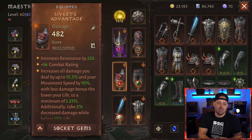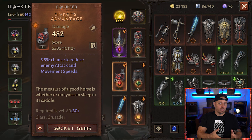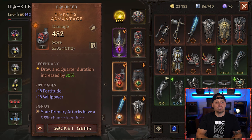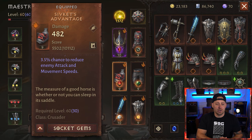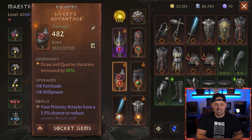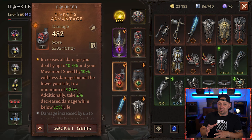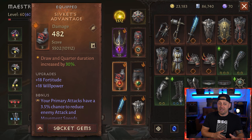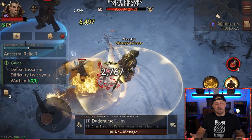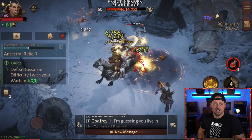Coming in with the shoulders, we have a triple-stat Sivgit's Advantage. The gem socketed is a 3 out of 5-star Blood Soaked Jade. This is probably the best gem if you're looking to drop damage on your opponent. This one increases the damage you deal by 10.5% and your movement speed by 10%. Keep in mind, this is only ranked up to level 3, already increasing your damage by that much. You're also going to take 2% less damage when your life is below 50%, so a little bit more on the defense as well.